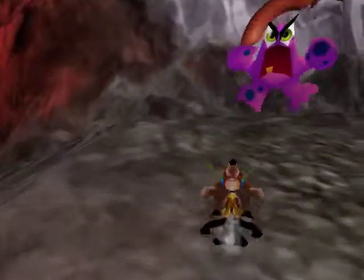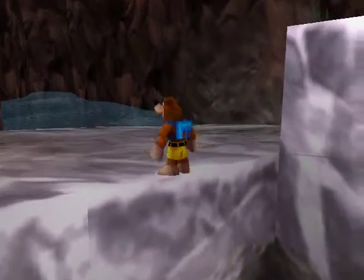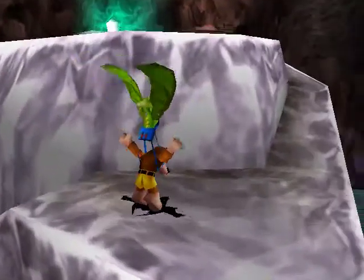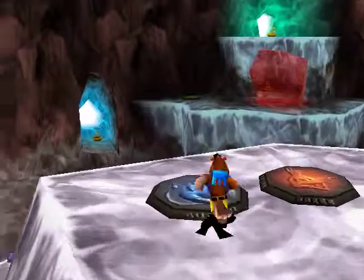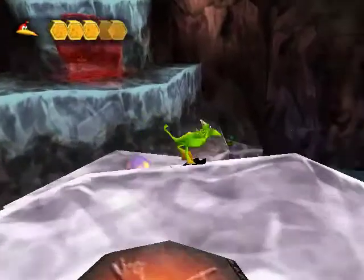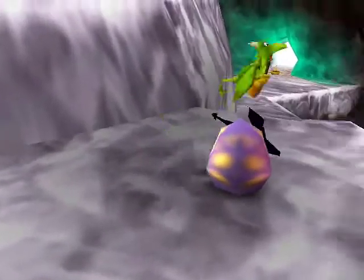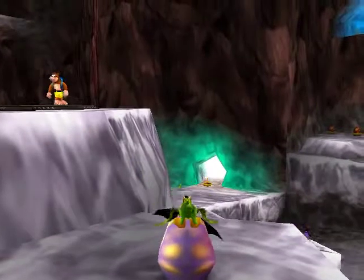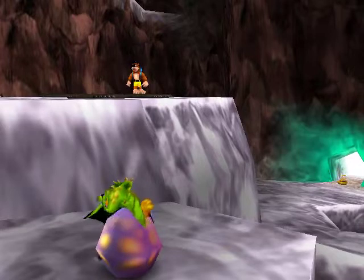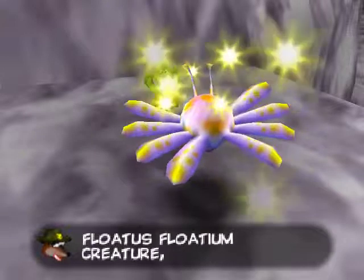Did you just hit me with a sausage? First a flower, a candy cane, a sausage — blech! Get out of here. Now we're going to need to split up into Kazooie, because I believe there's an egg that requires hatching around here. Here it is — don't fall down. Let me get on the egg. Get the camera right. Inside this is going to be useful, but I'm going to have to save this for later. It's Flotus Floatium.